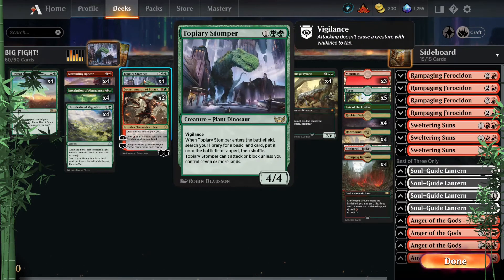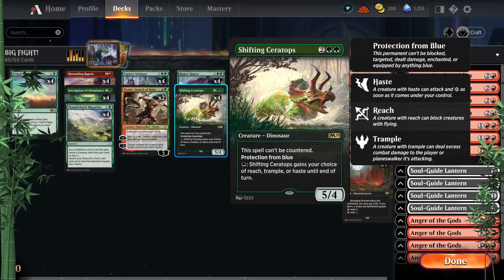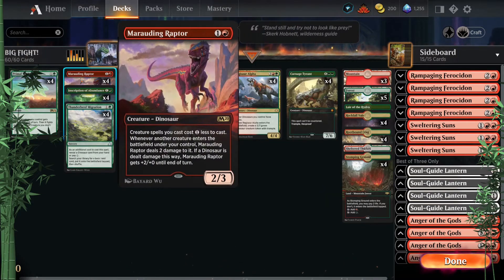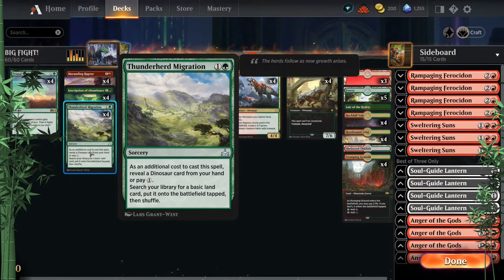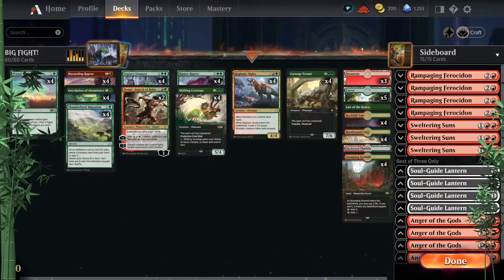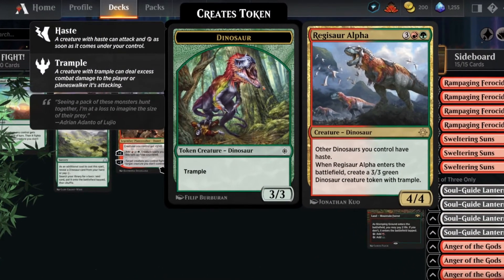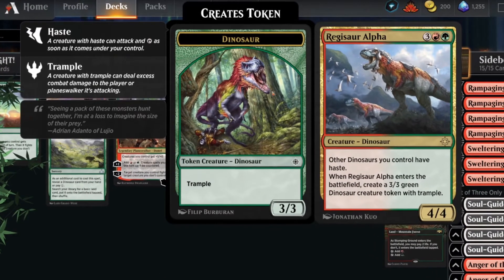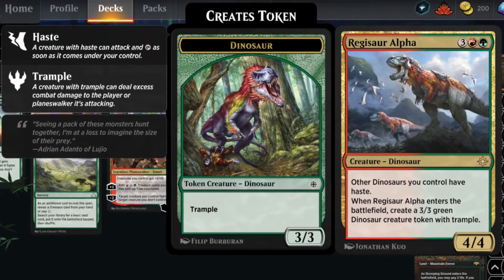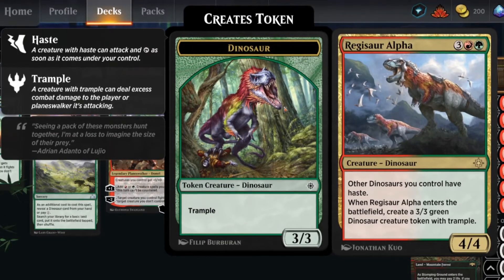We saw the three slot with Topiary and Domri, but moving to the four slot: in the past I've used four Ripjaw Raptors and four Shifting Ceratops — always great if Marauding Raptor or Thunderherd Migration can power out a Shifting Ceratops or Ripjaw Raptor on turn three. I've gone back to Regisaur Alpha — you may have seen my previous stream. Regisaur Alpha always comes in handy; I definitely missed it in my Forerunner-Polyraptor list. I can't leave home without this guy anymore.